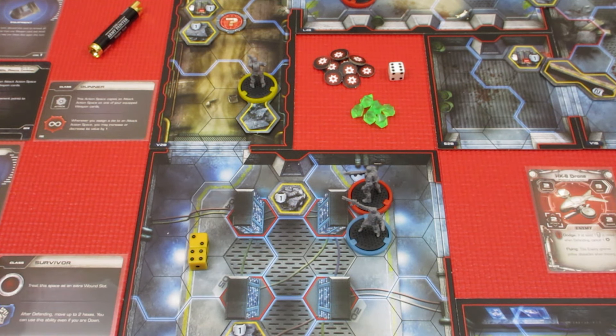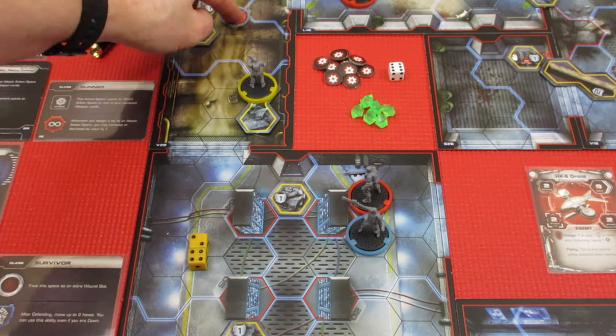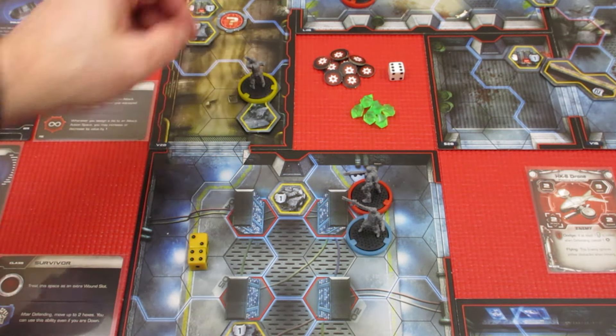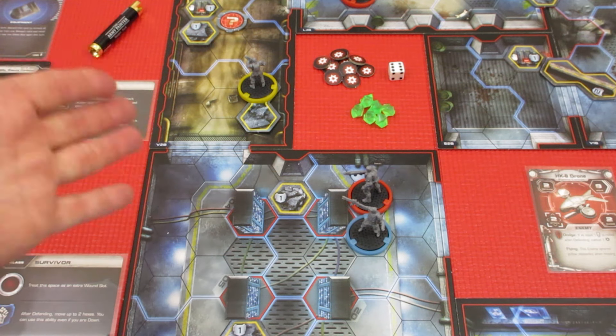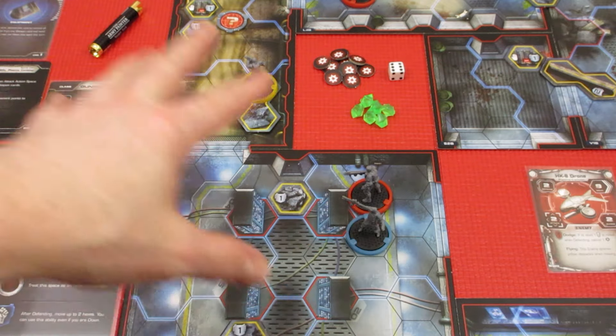He has 2 dice left, but he's got no line of sight to any enemies, and we're not quite into this zone yet for triggering it. So I think we're just going to leave him there — he's not going to be using his other 2 dice, which is kind of silly, but I don't know what else he can do. We're just going to let the others catch up.